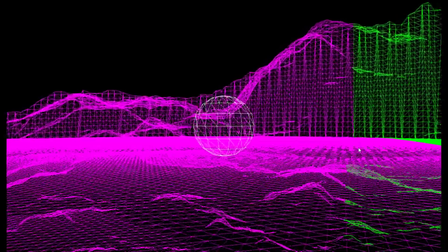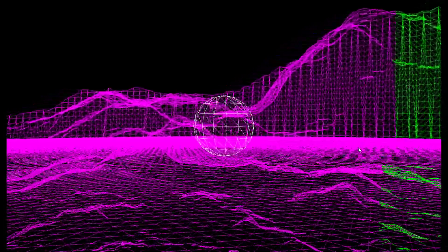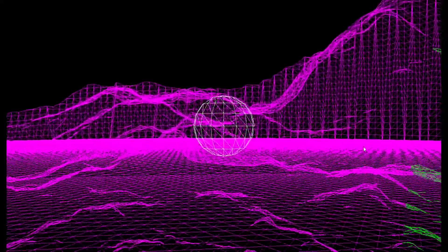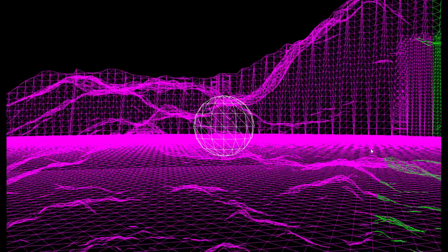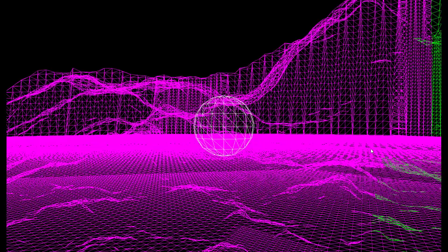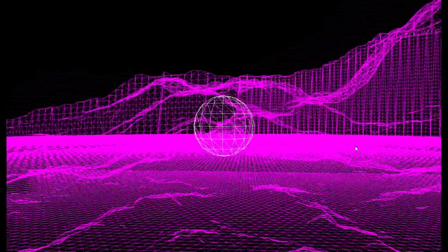I could probably do an Earth-sized planet if I wanted to with enough memory. You can see these are voxels — our prism voxels. It's obviously not a height map, because as you go up the sheer wall here, you can see the divisions it creates. These are prism voxels, so we can do caves if we want to. Right now the function is a height map function, and I just cut the cylindrical thing at the top.